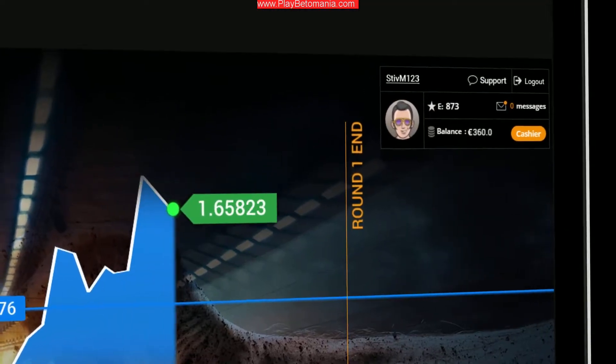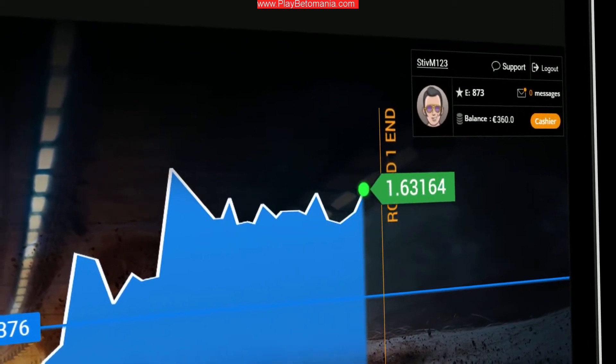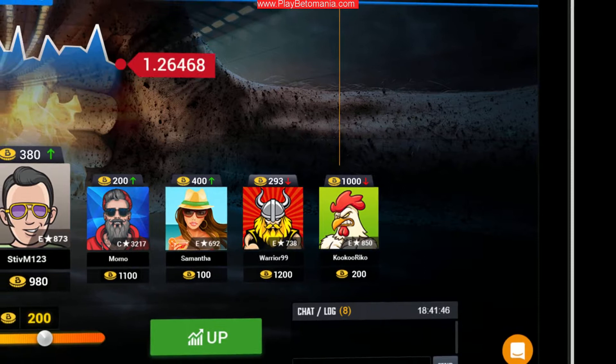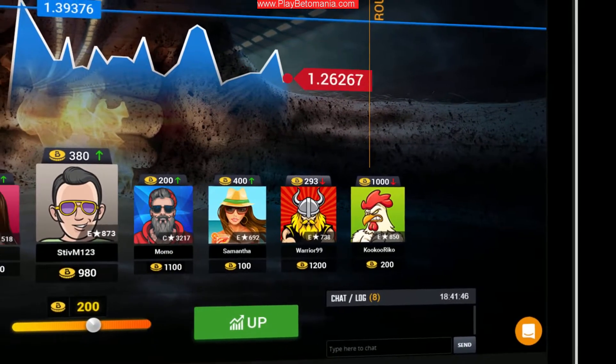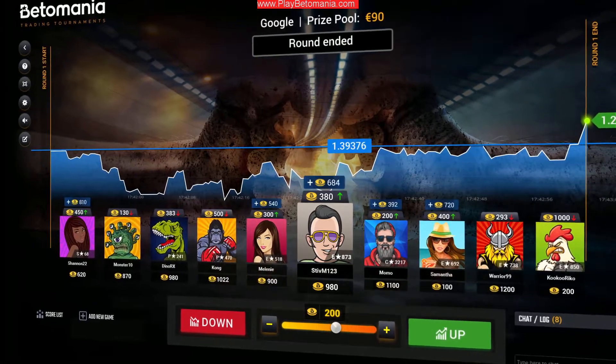If your prediction was on up and the asset finishes above the starting rate line, you win. If you went for down, you'll be the winner if the asset ends its round below the starting rate line. Winners get their bid chips doubled up at the end of each round.